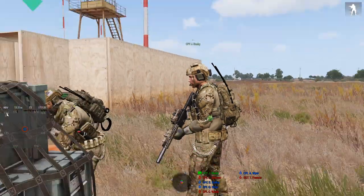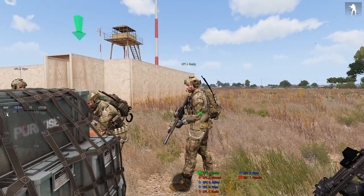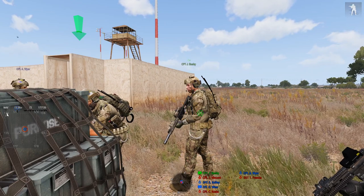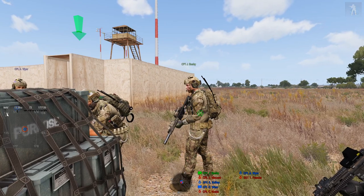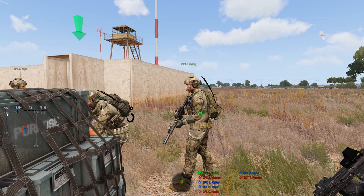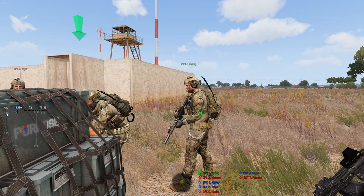Hey, welcome to Mount Training. My name is Busby. I'm your battalion executive officer, yada yada — that's my introduction. In real life, you'd go on to say safety is paramount: if you see an unsafe situation, call an immediate ceasefire, clear all weapons, go condition four, yada yada. But of course, this is Arma, so just don't shoot each other.